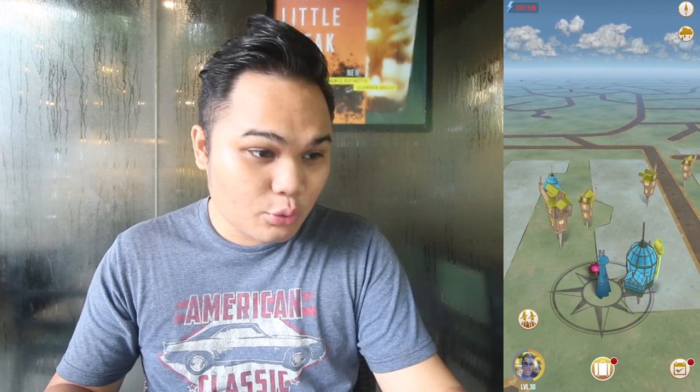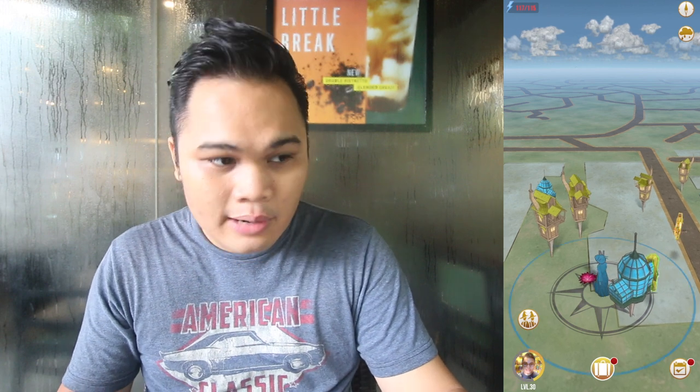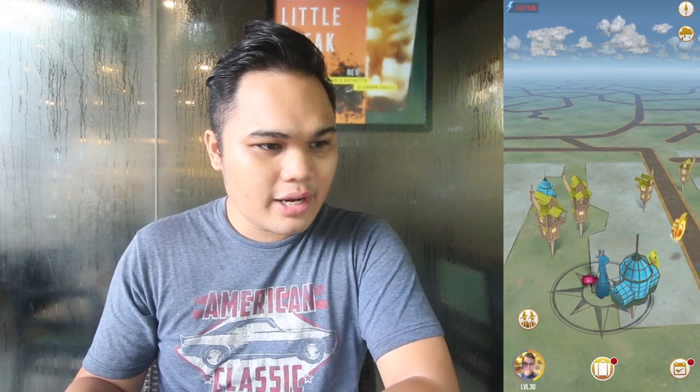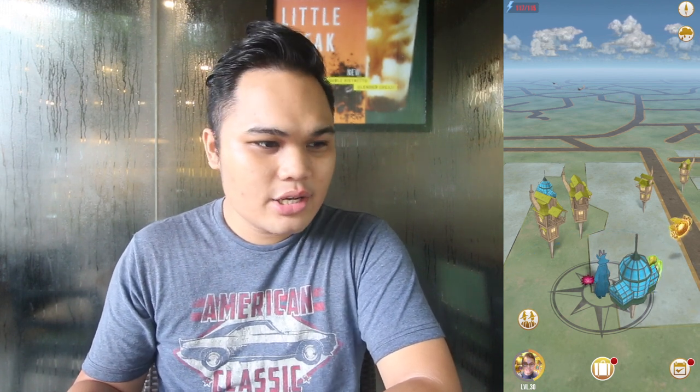They updated Harry Potter Wizards Unite version 2.2 and the new additions are with the Ministry ID. You can now upload photos from your device's gallery and decorate with stickers, frames, and filters on your Ministry ID portrait. Let me try to do that — Gallery right here, it pulls up your photos. You can now use your own photos with the Ministry ID portrait.